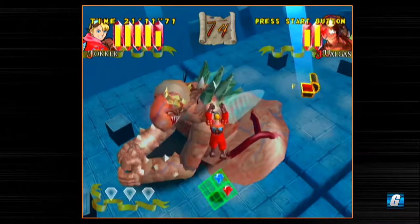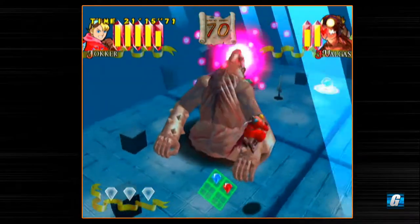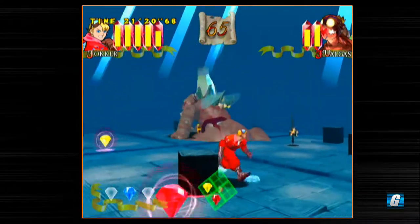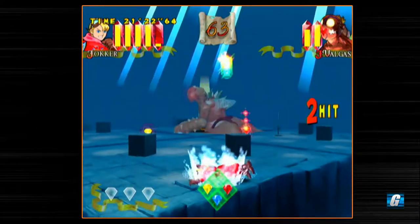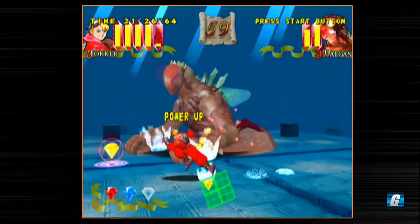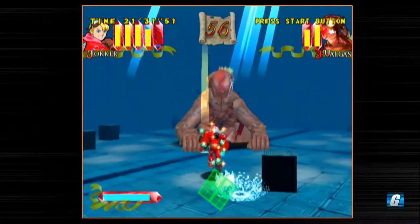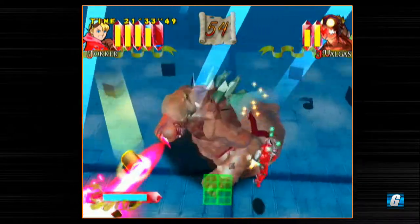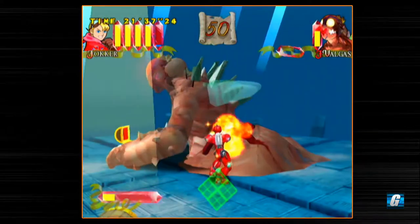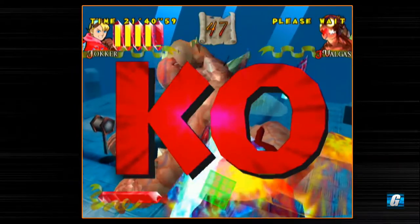So you need to jump over his laser here — definitely a strategy to this guy. It's good to try to bait him into doing his laser like that. These things are tough to avoid from a distance. One credit clear on Power Stone! I was not planning on doing that — I was expecting to have to continue.